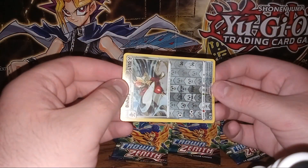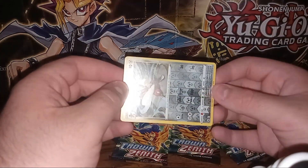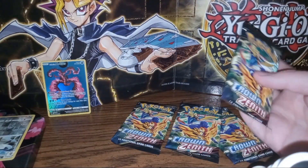We will go ahead and take our Hollow card, which looks like it's got some damage on it with some lines — you can kind of see there — unless that's supposed to be that way. We will go ahead and put that aside.